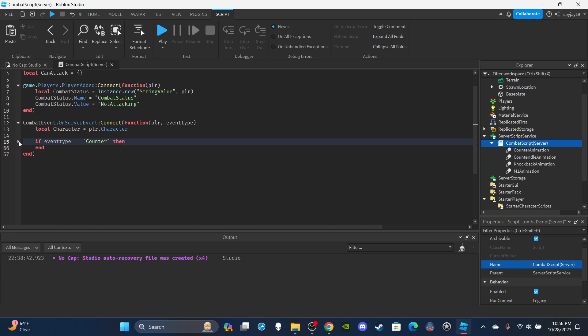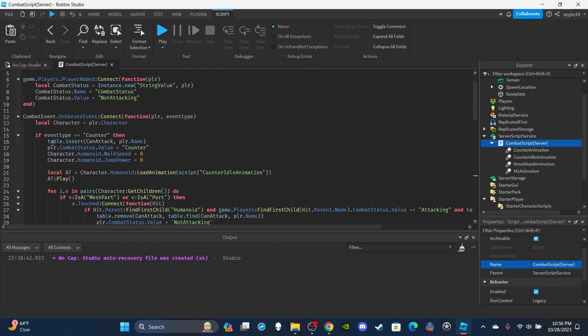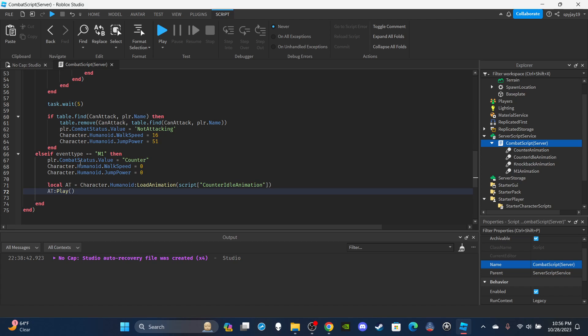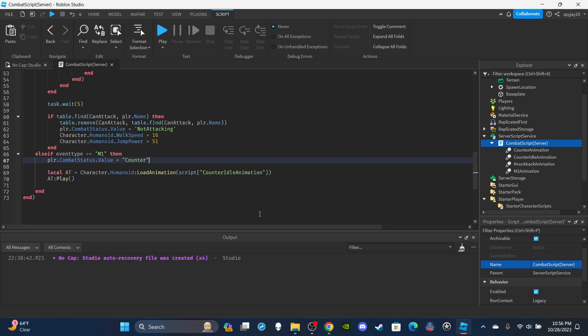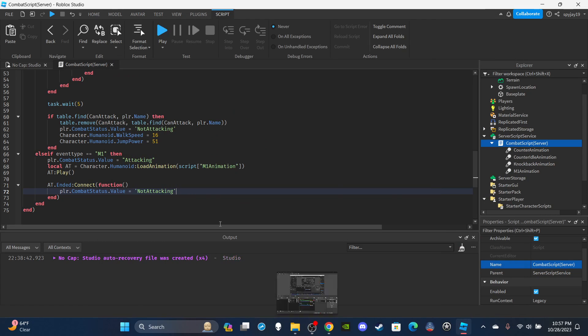We have about five more lines. Setting up the M1 is optional - it's just for demonstration. `elseif eventType == 'm1'` - copy and paste the animation setup, delete unnecessary parts, set status to 'attacking', play the M1 animation. When `at.Ended:Connect(function()` fires, set the player's status back to 'notAttacking'.